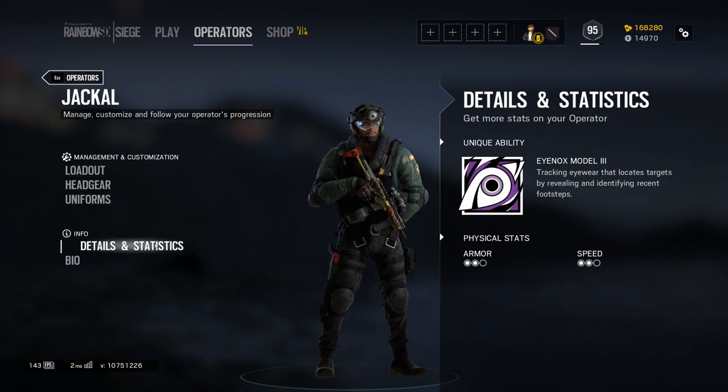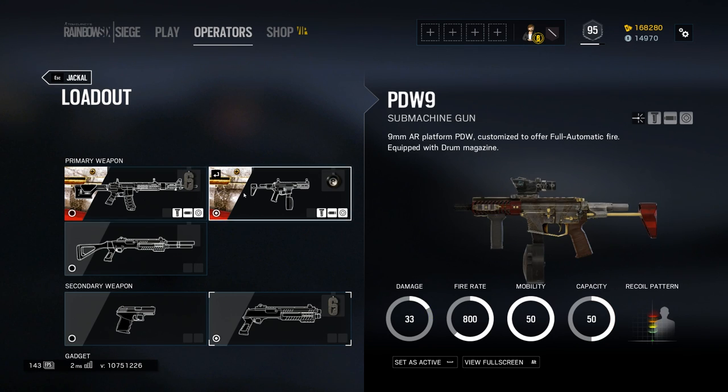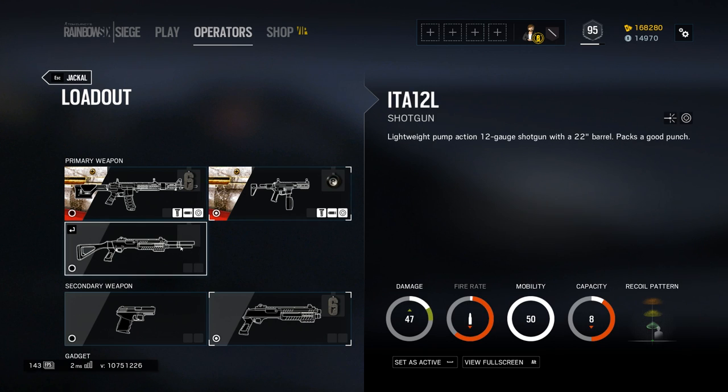Let's start off by taking a look at the new offensive operator Jackal. He's a really cool operator, comes with three different options for primary weapons, which is very cool — both an SMG, a full-on battle rifle, and a shotgun. So you can basically pick whatever kind of weapon you're in the mood for, or whatever the map calls for.